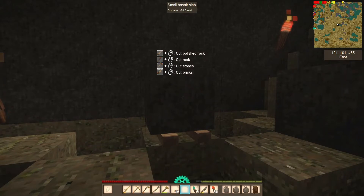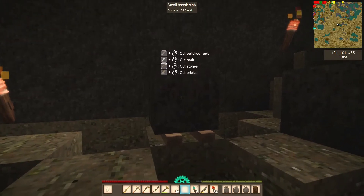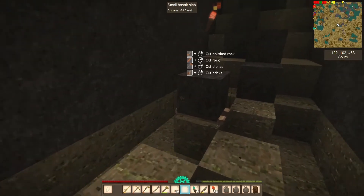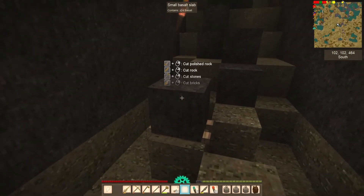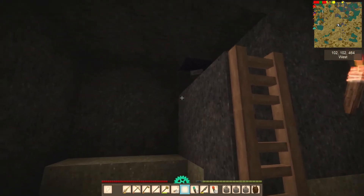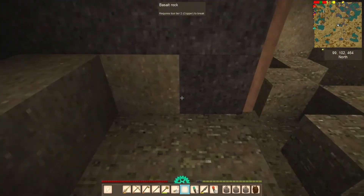I can use several different chisels, and by doing that I can make cut stones, bricks, rock, or polished rocks. It's a neat little thing — it's a smaller unit, so that's 24 blocks in that one.